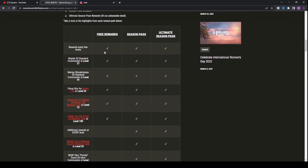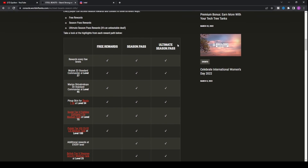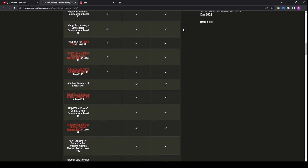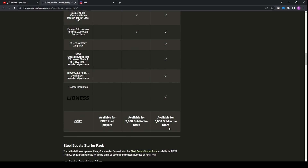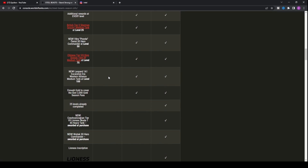Now the interesting part — the ultimate season pass. Should you pay the extra 4,000 gold, totalling 6,000 gold? You can see it in the store at 6,000 gold. This basically unlocks the ability to get to the top rank as fast as possible — you'll get 25 levels already completed, which saves you a lot of time and helps you reach the max level. You also get extra XP.